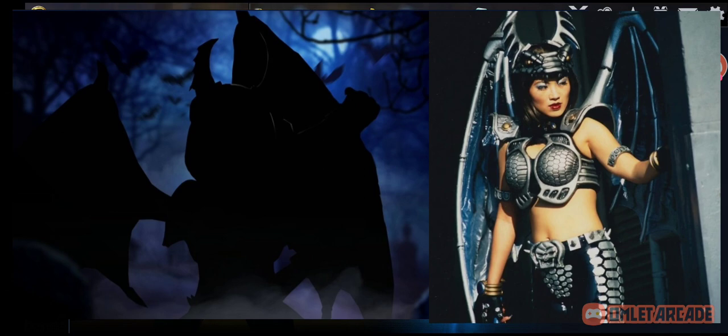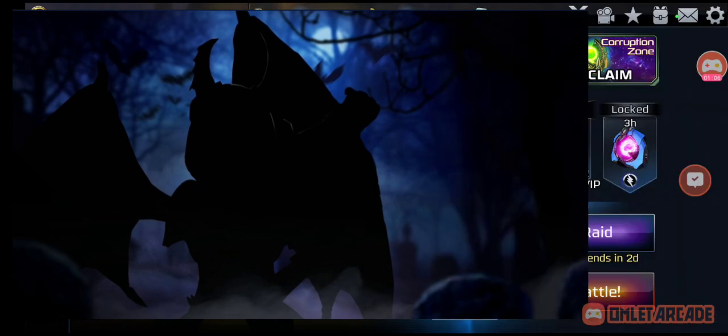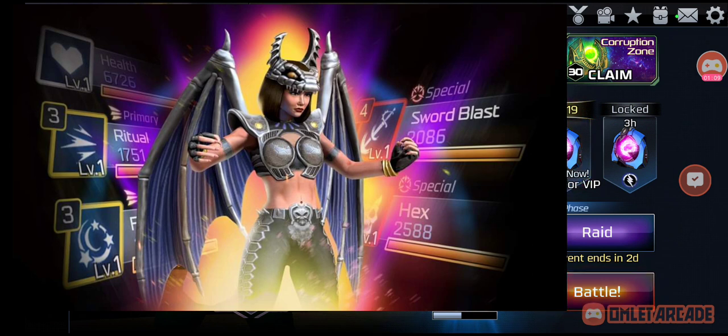Here is a screenshot of the moves list for her. For the first time in a while, I've seen them set this at level 1. Her health is at 6,726 when she's at level 1. Her first primary move, which is Ritual, is 1,751.